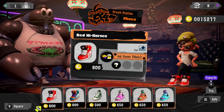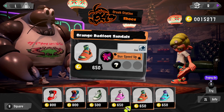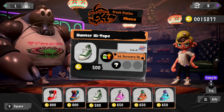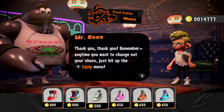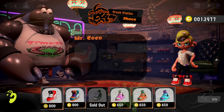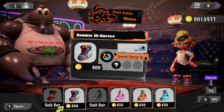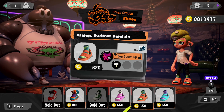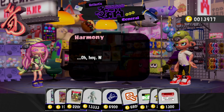I might buy a couple of these even if I'm not going to equip all of them. I'm going to get the red high-tops, put those on, then I can get my ink-saver main. I'll leave the zombies — I don't know about these bad-dad foot sandals.